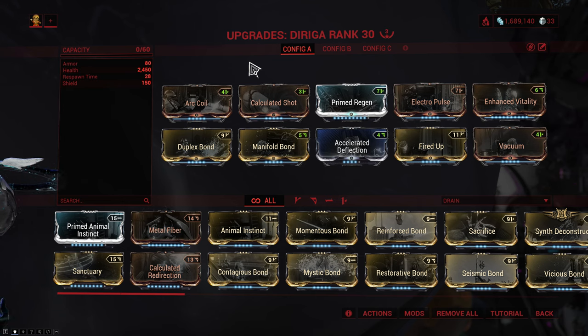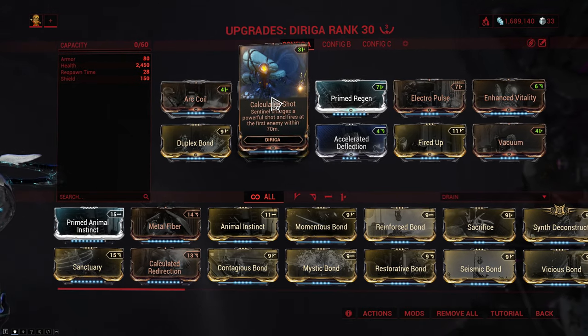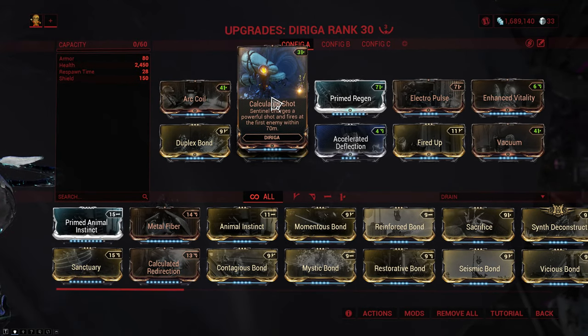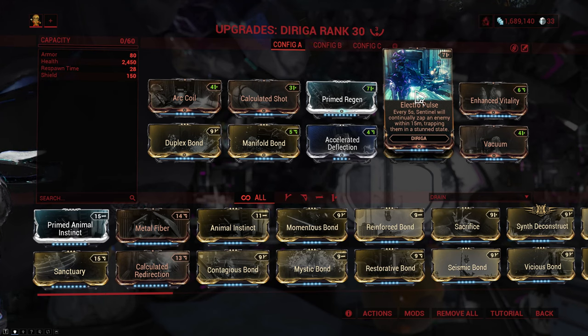For the Sentinel build, we start off with the Arcoil precept - this zaps up to 7 enemies within 10 meters with 100 electricity damage which has 10% status chance. This is pretty decent for spreading electricity procs around. Then we have the Dirija's basic attack precept, Calculated Shot, which also makes it charge up a more powerful shot on the first enemy within 70 meters. Then we have Primed Regen - this isn't entirely necessary, it just helps with the downtime if the Dirija were to die. And the final precept mod is Electro Pulse, which every 5 seconds makes the sentinel zap an enemy within 15 meters and stuns them - this is actually pretty good crowd control.